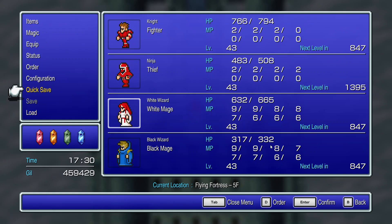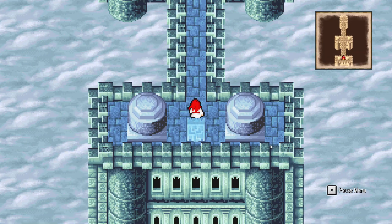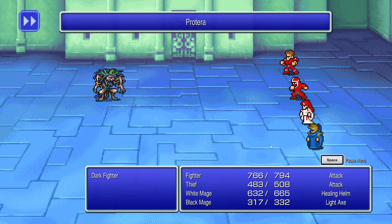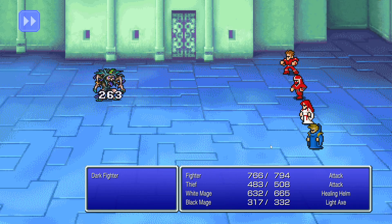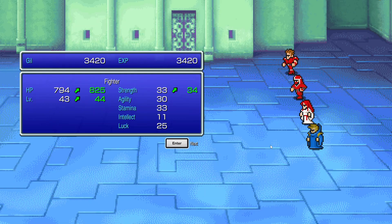I'm doing a quick save just in case I come across an enemy I'm kind of hoping to find. If I do, there's a chance I might die — there is a 1 in 64 chance of encountering the enemy. This is not the enemy. Fighter is now over 800 HP. White Mage is just shy of 700 HP — nice!